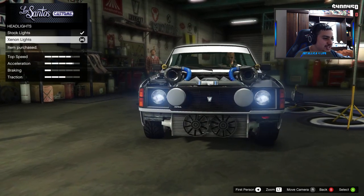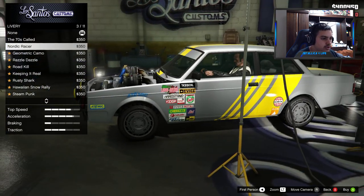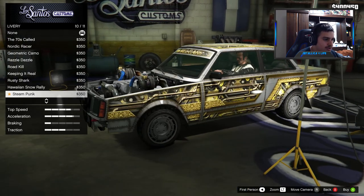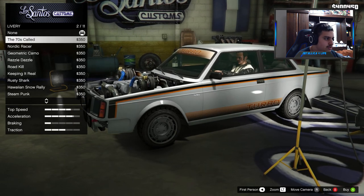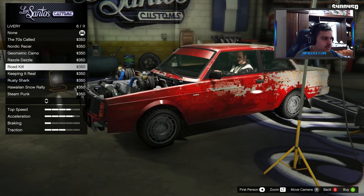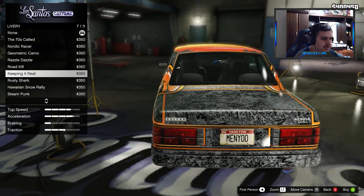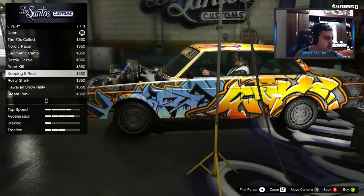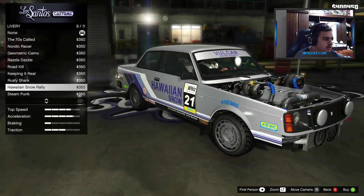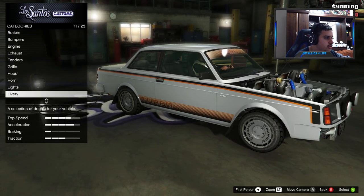For lights let's put that on. Deliveries, turbo — I think we can make this a cool Raleigh car. I kind of like the 70s look. What's this? Roadkill — oh my god. Graffiti, rusty shark — ooh, this one looks pretty nice. You know what, I kind of like the turbo livery, let's go with this one.